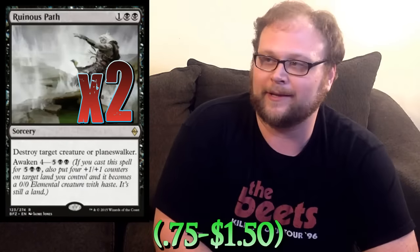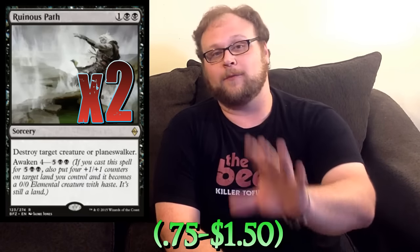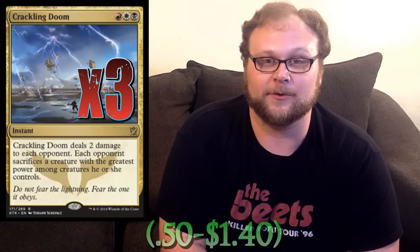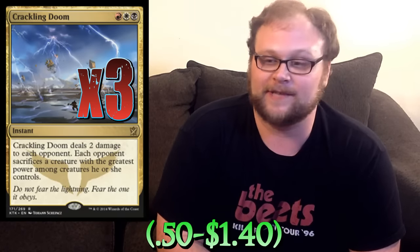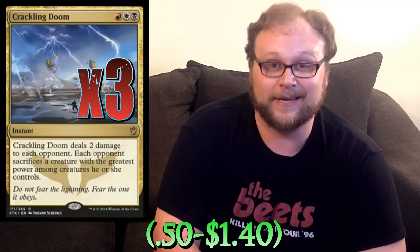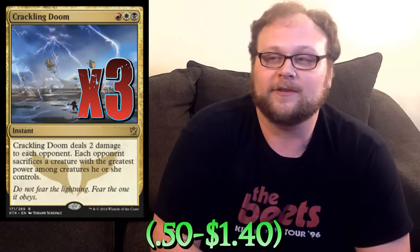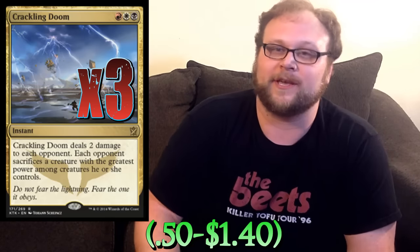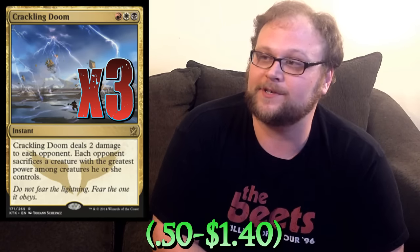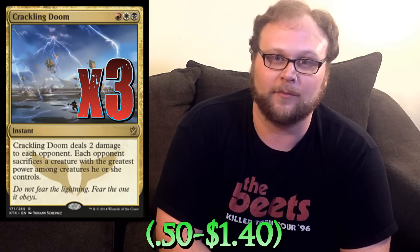We're playing two Ruinous Path going through the removal here — we've got something like 15 total removal options, which is a lot. Ruinous Path allows us to take out planeswalkers and make creatures later in the game, though mostly we're going to be blowing away dudes. Three copies of Crackling Doom — it's one of the best spells in Standard right now. This is one of the whole reasons Jeskai Black exists, along with Tasigur. Crackling Doom is that good — taking out the biggest threat on their side of the table and dealing two damage just for no reason. Just over the course of the game you're getting two or four damage from Crackling Doom — that's like hitting with Thunderbreak Regent. Mostly amazing removal that takes out huge stuff, even things with hexproof like other Ojutais.